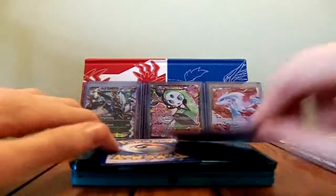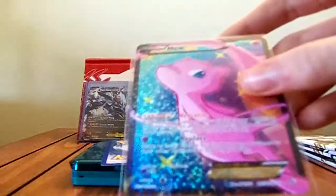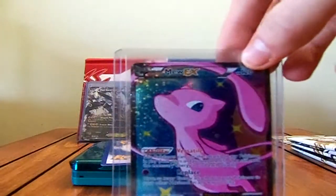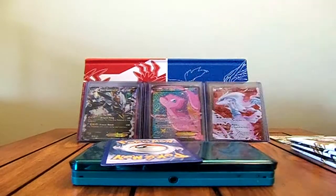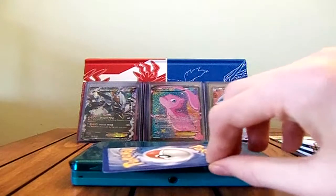The second Radiant Collection card is another Mew EX Full Art. So I've now pulled two Meloetta EX Full Art, two Mew EX Full Art, two Reshiram Full Art, and two Shaymin EX Full Art. I have a lot of duplicates from the Radiant Collection, but I don't have the regular Meloetta EX — I have the Full Art, two of them.